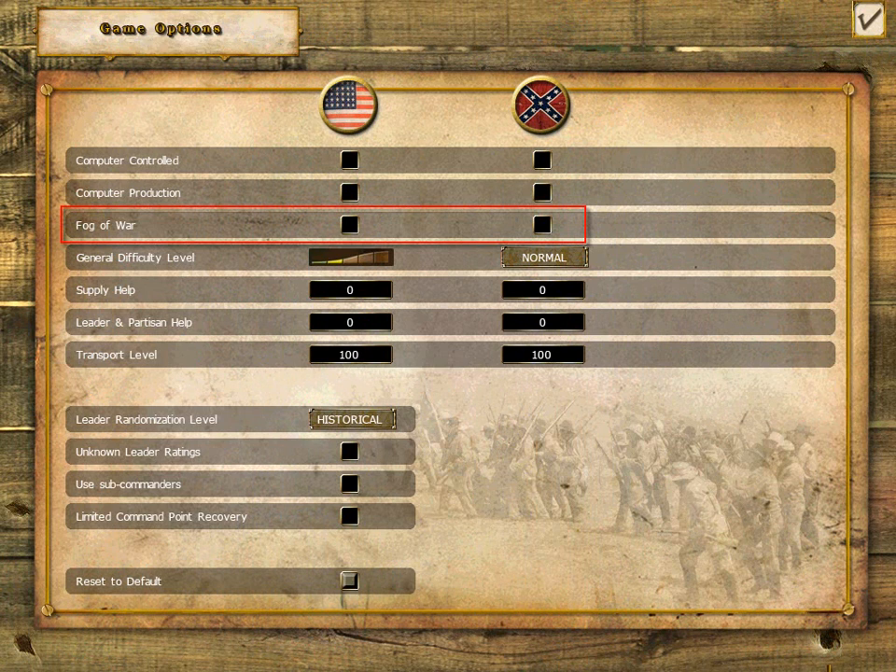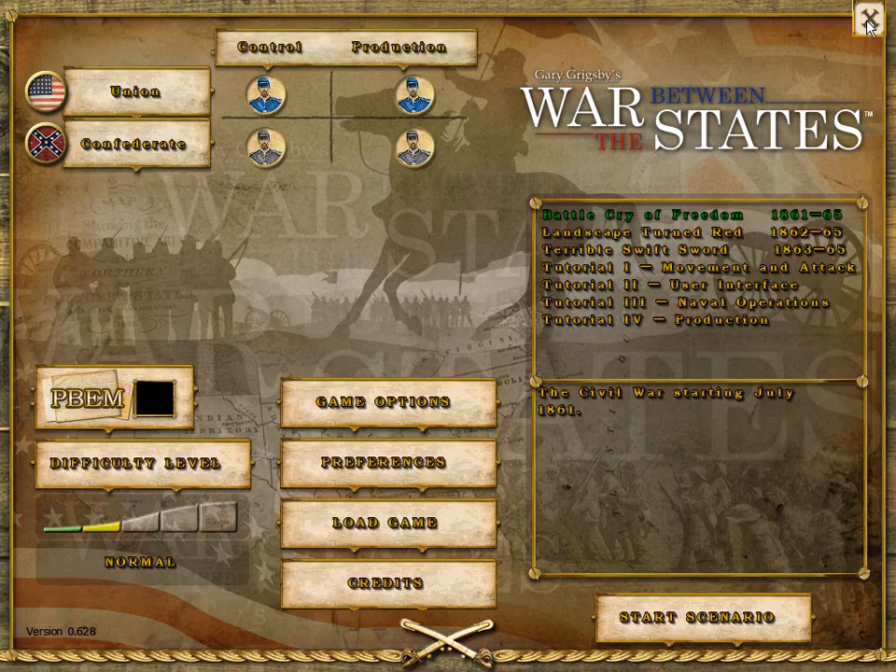Various game options, such as Fog of War, Bleeder Randomization, and the use of subcommanders, provide flexibility, increased realism, and variability to suit player interests.